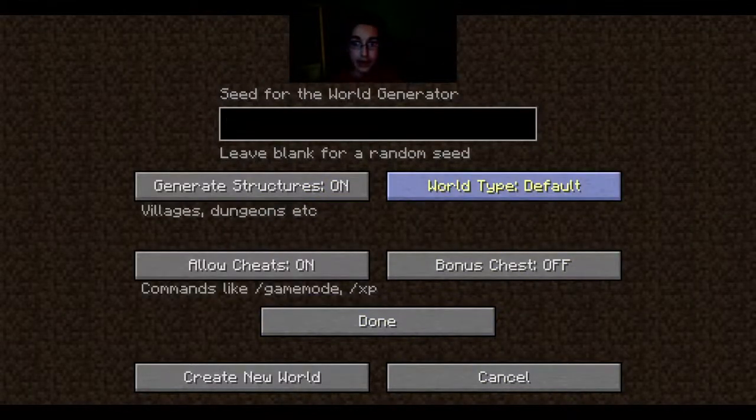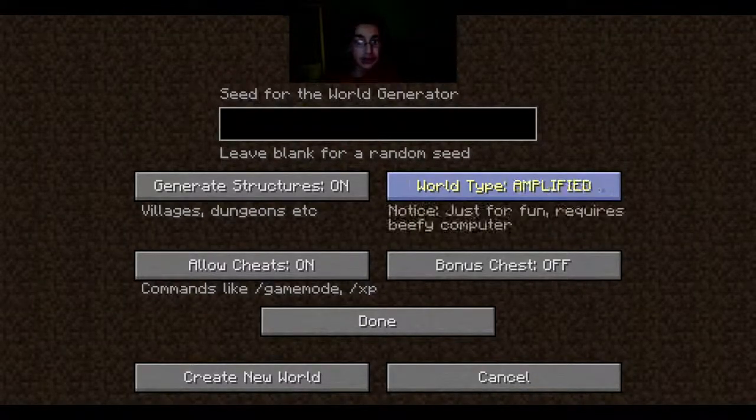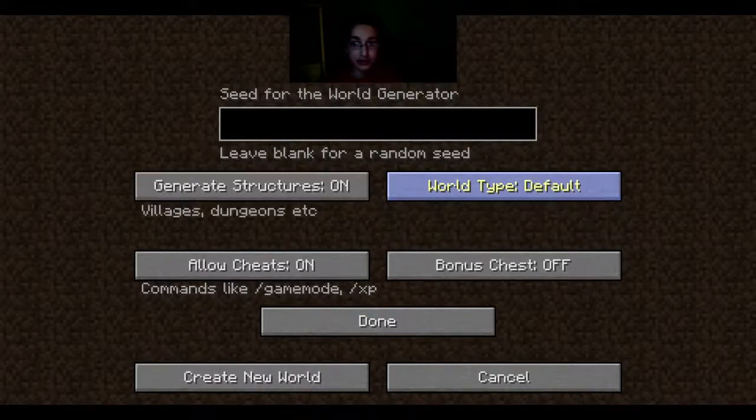Go to the options, world type. I'm gonna cycle through: default, super flat, large biomes, amplified, customized, and we're back at default.